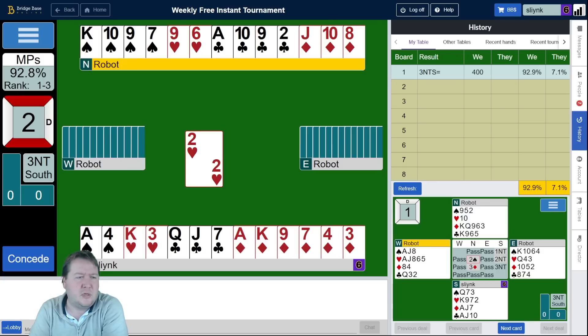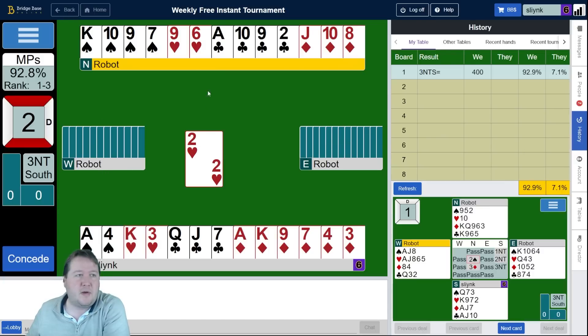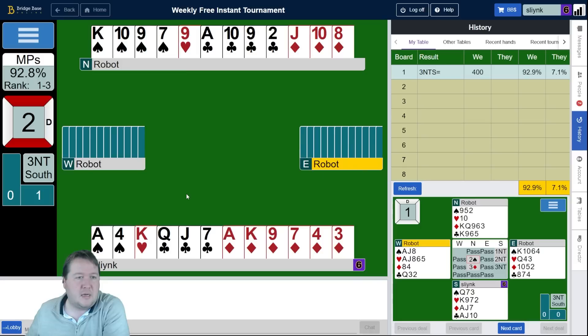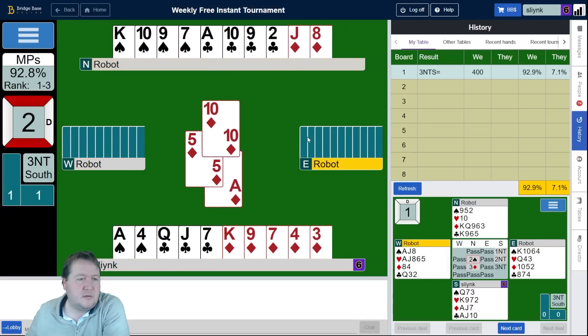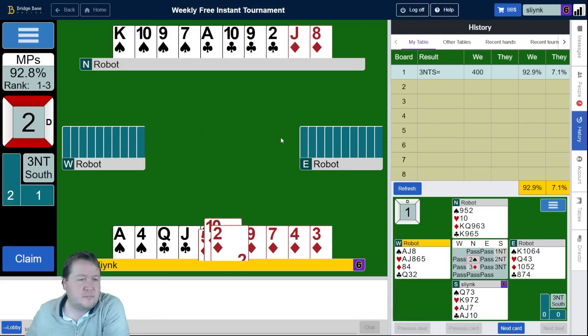I kind of want to pick up the diamond suit. If I can get diamonds then we're all good — we've got eight there and I've got 17, so that's 25. There's 15 points missing and east opened the bidding, so it could be like 12 and 3. We've got the two of hearts lead so west presumably has some length in hearts, and east has ace queen jack of hearts there. I'll lay down the ace of diamonds — do I want to finesse the diamond?